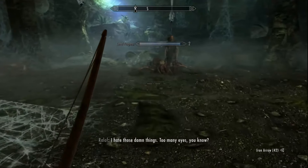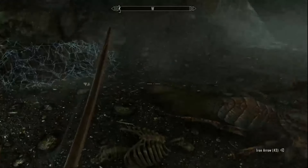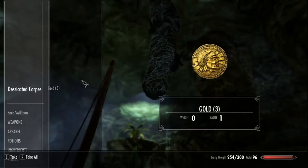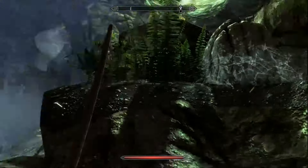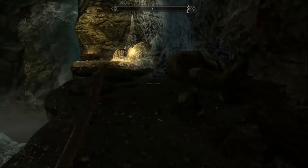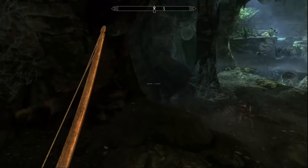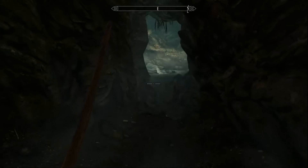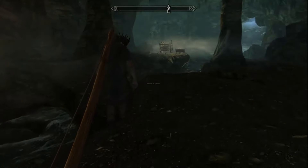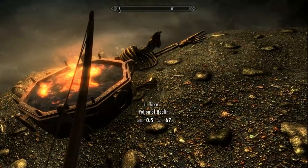We got another sneak — that's fine. Go ahead and grab the frostbite venom from the spiders, there's five total. And there are seven spider eggs you want to get out of these egg sacks. This corpse usually has lockpicks or gold. Grab all of these spider eggs — there are three on the other side. Up here by this skeleton is another dagger and a health potion.